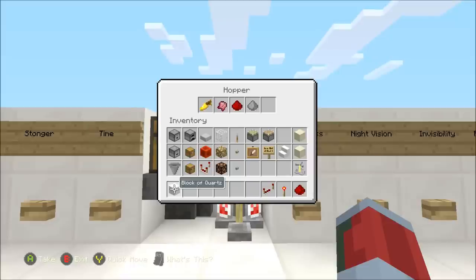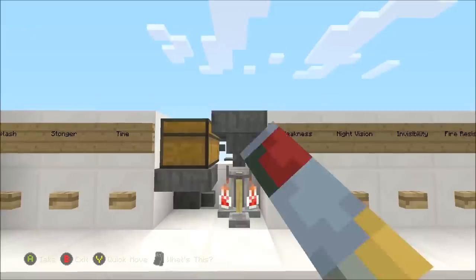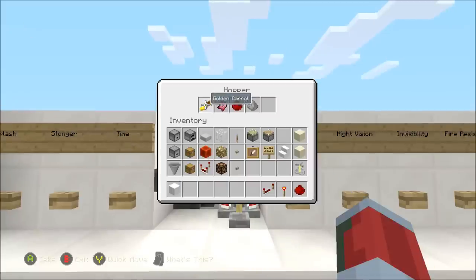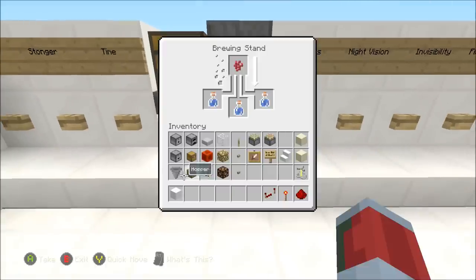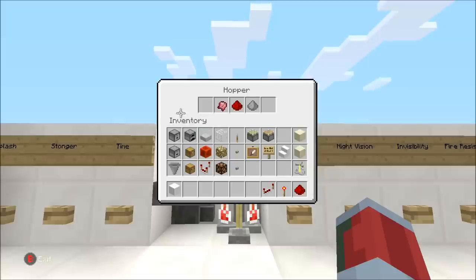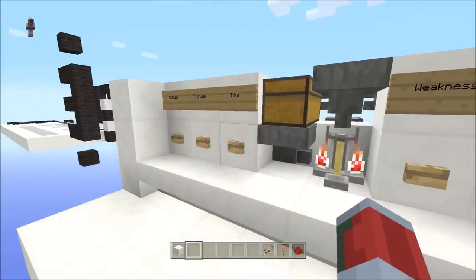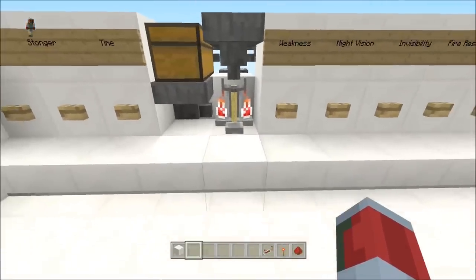There we go — time and a splash. As long as you do it that fast, it will work. If you did it too quick — if it was to brew the ingredient — so if we look in here, you can see it's smelting that. If it was to drop this ingredient, and then you were to hit the time button, it would put the redstone in, causing the potion to not be what you'd want it to be.